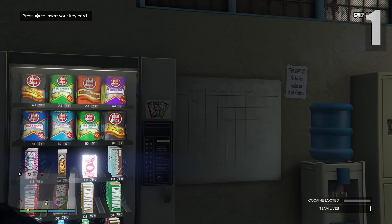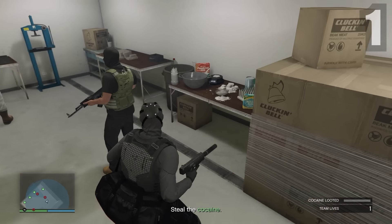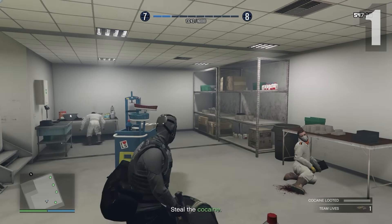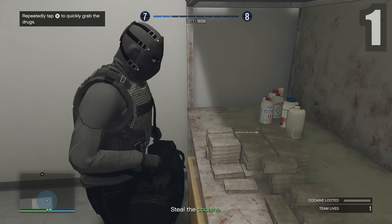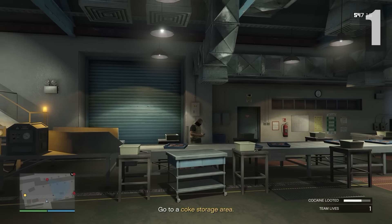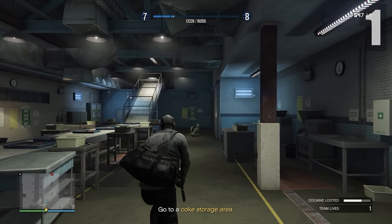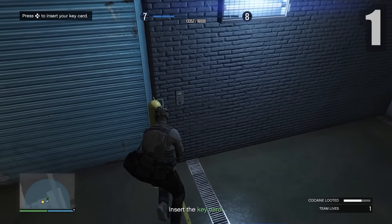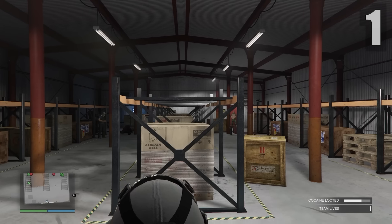Once the middle guy walks past the left guard, take him out, then the left guy, then the last one walking left. Take out the two guards at the back and head down the hallway. Insert your key card and enter. Instead of shooting everyone up, follow what I do — walk down and melee this guard here, then take the last two out with your gun. Steal all the loot, head back outside, turn right and take that guard out, turn right again and take the next one out.